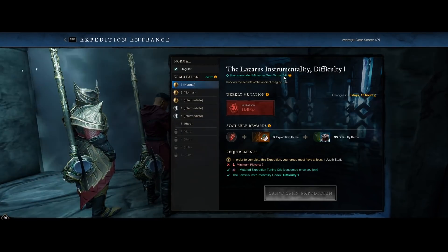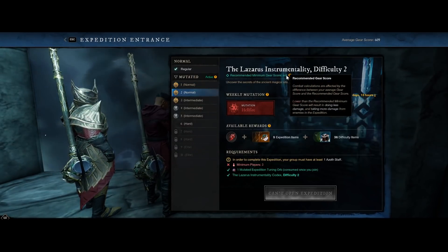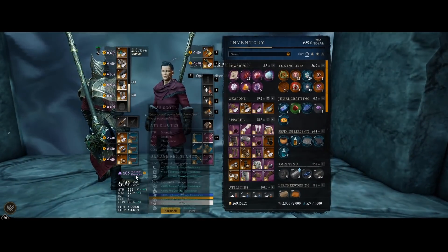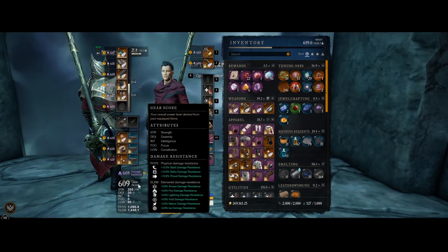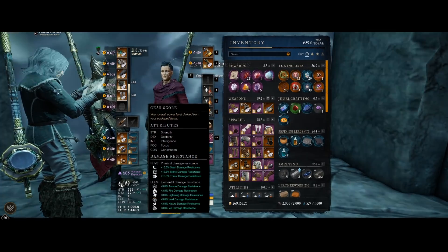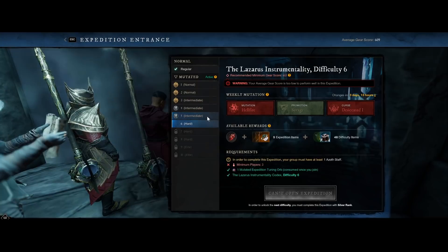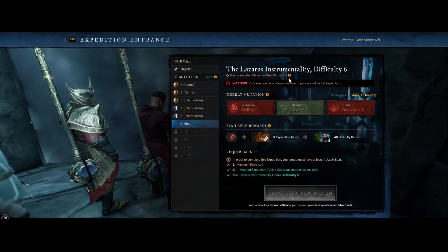The first and most important thing to pay attention to is the minimum gear score requirement for each mutation tier. Expertise is different from gear score, and gear score is weighted differently based on what piece it is. The reason gear score is important is that the damage you deal to enemies as well as damage you receive will be scaled based on your gear score.